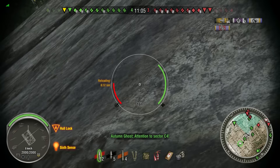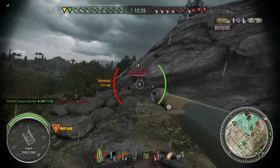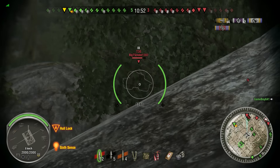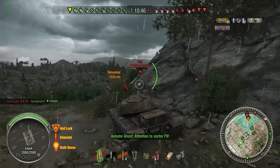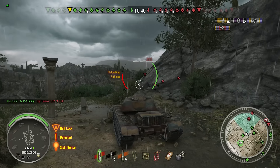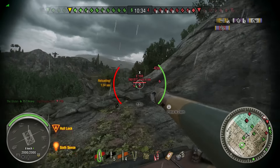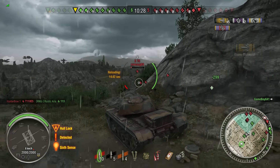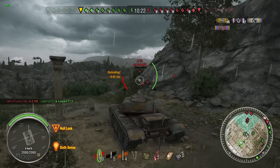T30 out in the open here — just reloading up quick, hopefully get some nice damage on him. E75 there. This turns out to be a nice damaging game, and honestly the fact that it ended the way it did was kind of disappointing. It could have definitely been a higher damaging game. E75 out in the open — nicely clipped his lower plate, very close to hitting his upper plate but doing more damage on the lower.